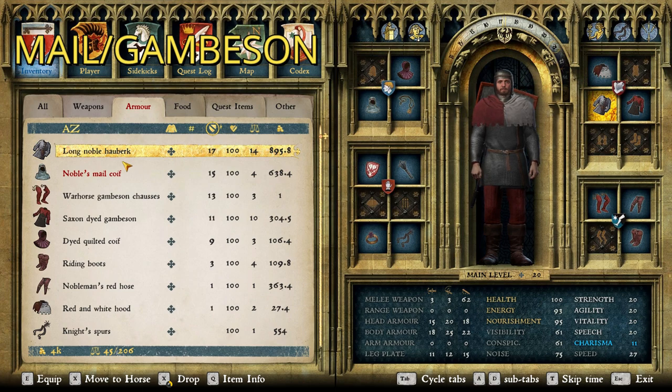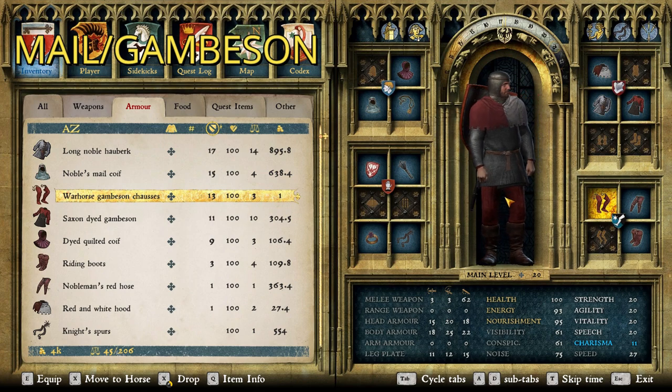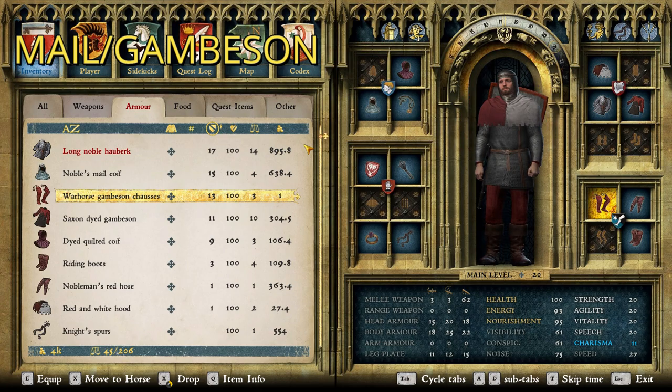And so for the second layer, we went with the long noble hauberk, which is basically the best hauberk in the game. It's heavier than the short noble hauberk, but it gives you excellent protection all over the place, including your arms. So very, very good suit of chain mail. Then the noble's mail coif — again, best in the game, very good protection, looks fantastic. And lastly, the warhorse gambeson chosses. Normally I'd go with the mail chosses here because they offer better protection, but I just couldn't resist sticking with that red theme. So that is the second layer of the suit of armor. Let's move on to the third.